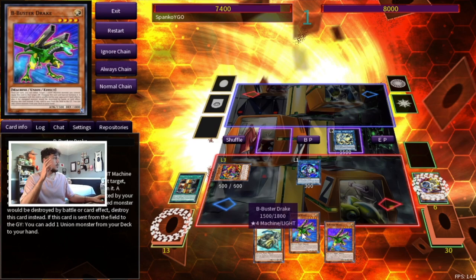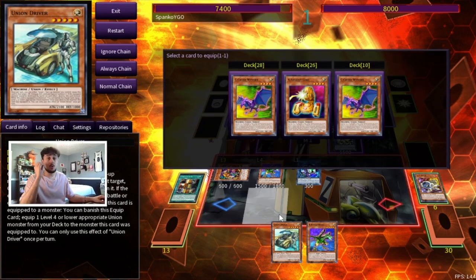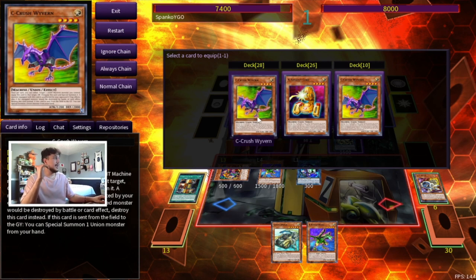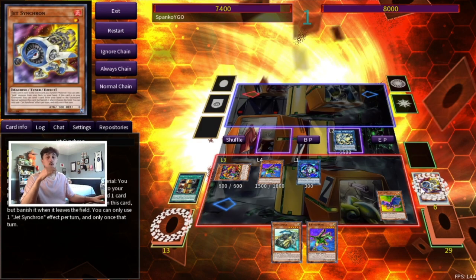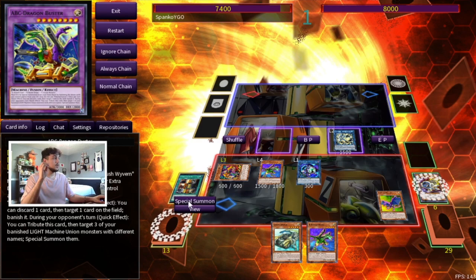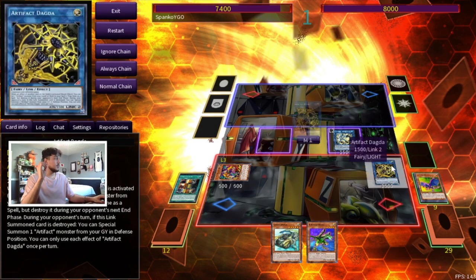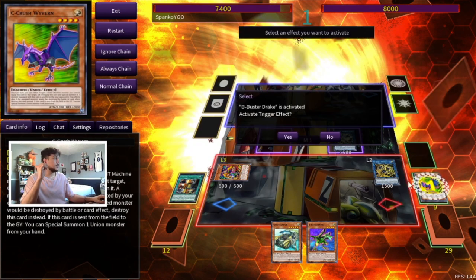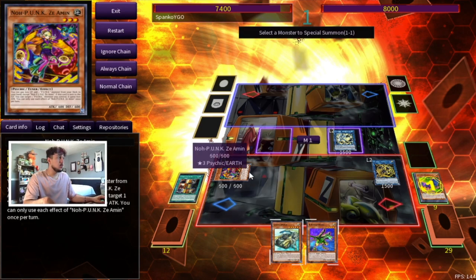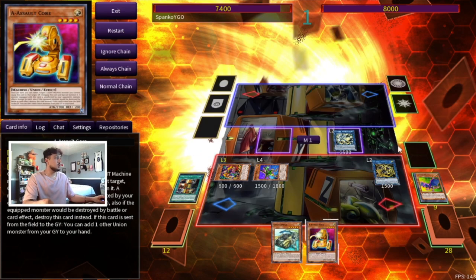Jet Synchron is going to send a B from hand, which is cool, but first we can Normal Summon B Buster Drake — we can't equip Driver here, but we can equip a C to our B. We don't want to use Jet Synchron yet and lose another card since this hand is already kind of weak. We go straight into Dagda with Link Karibu and B Buster Drake since we have a piece in hand. Activate B Buster Drake as Chain Link 1 and always chain-block with Sea Crush Wyvern as Chain Link 2 to search another piece.